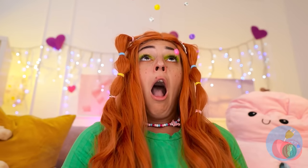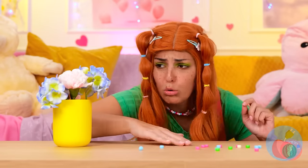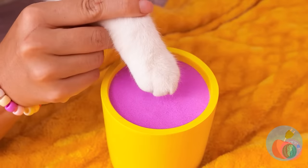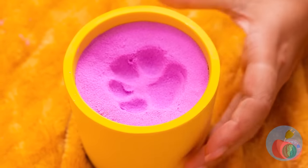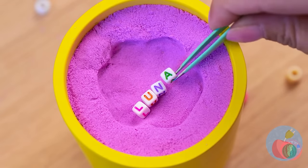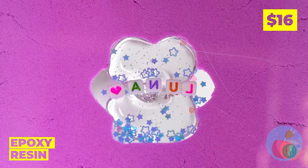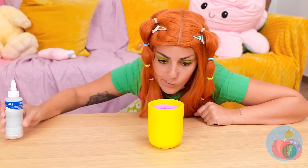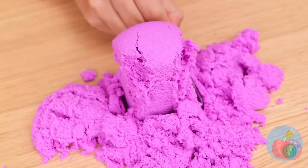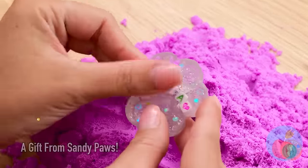Oh no, your bracelet! What can we do with all these beads? Let's use them for a craft — make a paw print and place some beads inside. Keep it in place with some epoxy resin. When it dries, turn it over and dig. Kind of like looking for buried treasure. But our real treasure's right here.